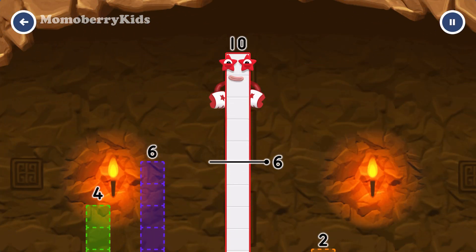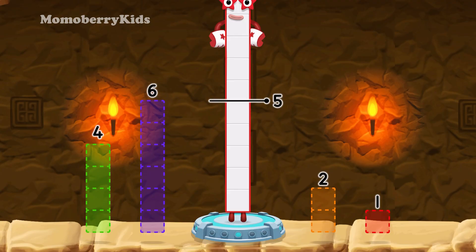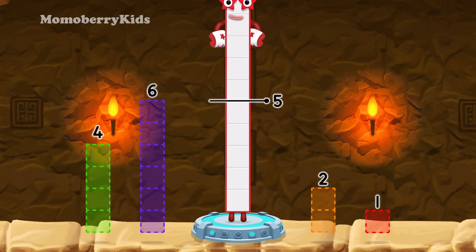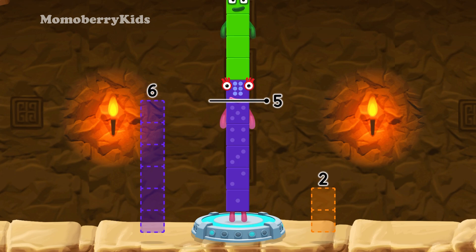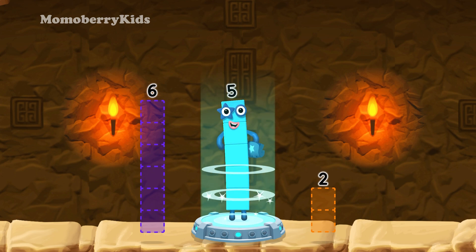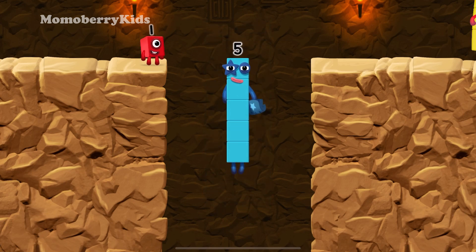Take number blocks away from ten to leave five! Two, one, four — hmm, that doesn't seem right! Keep trying! Four, one — you've solved it! Ten minus four minus one equals five! Five! Five! Yes, you got it!